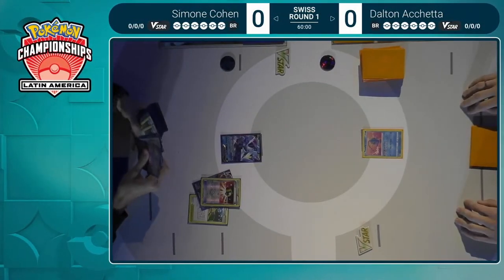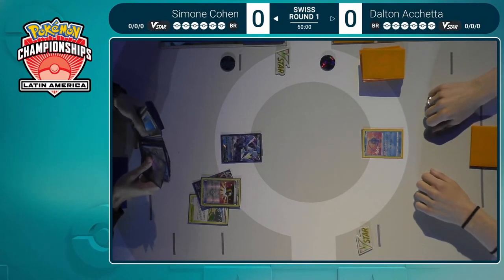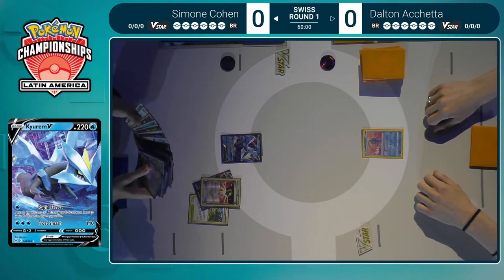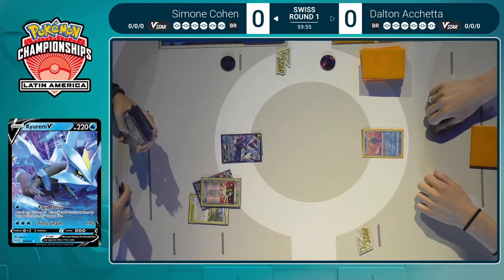Pretty much any format where Ultra Ball has been around, it has been a near four-of staple in every single deck. It has been that way ever since it first came out, all the way in Dark Explorers, where you're using it to discard those Dark energies and then use Dark Patch to bring them back. And now, just coming in mega-handy to be able to search everything you want.